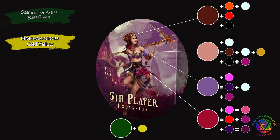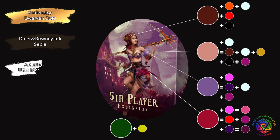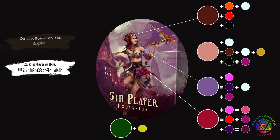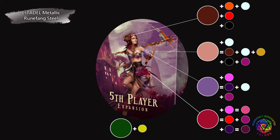For metallics, I used Scale Color Dwarven Gold and washed it with a mix of sepia ink and ultramat varnish — same as in previous videos of this series. This time I also used steel color for the edge of the scythe and experimented with a Molotov liquid chrome marker. If you want a full list of paints I use, check the description. You can also find links to my social media there if you want to check my other works or get more reference photos.